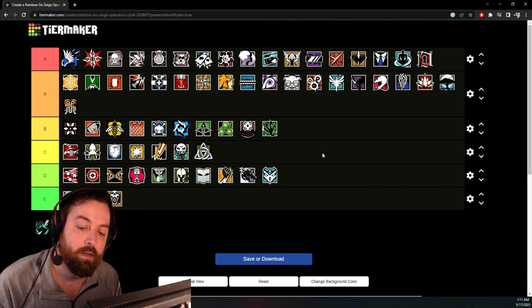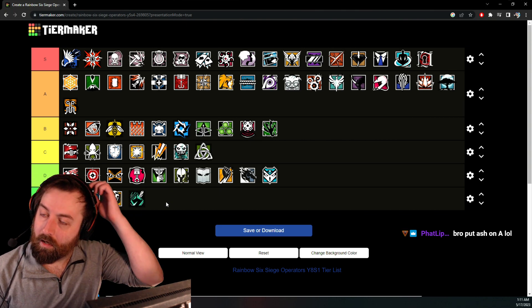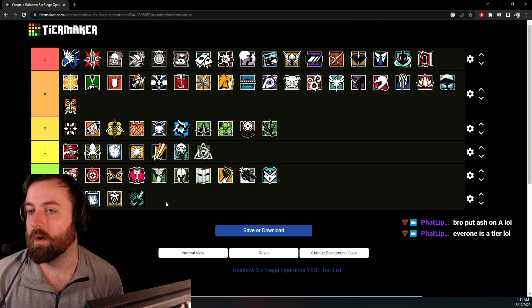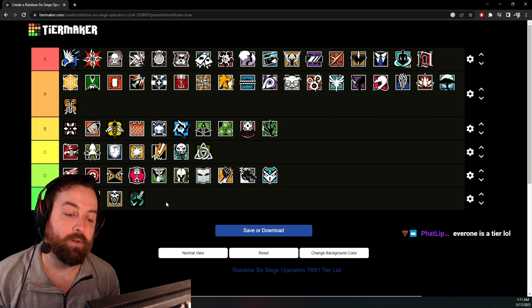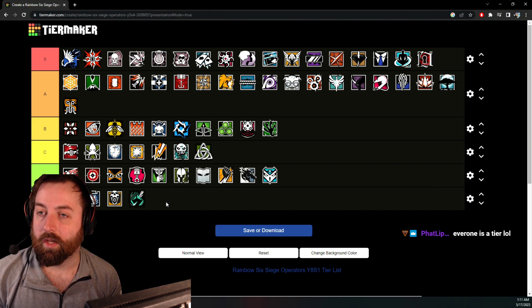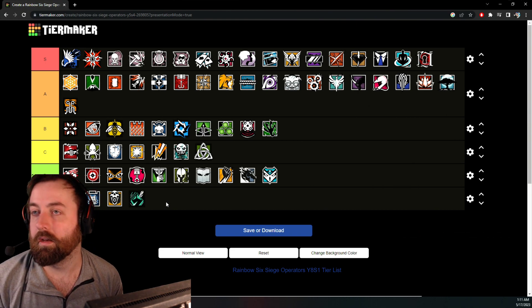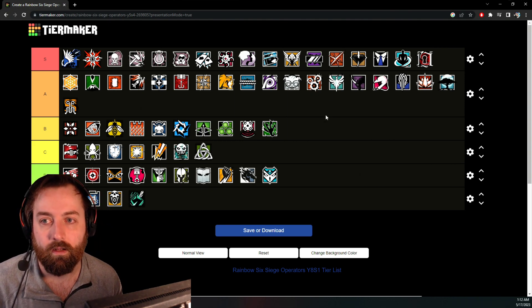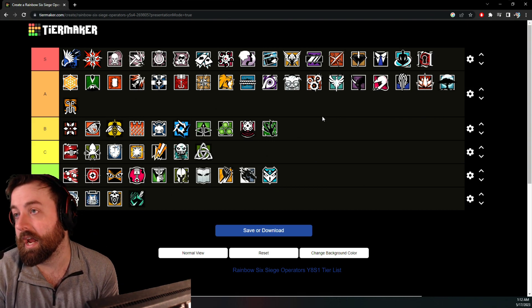Sens — I'll die on that hill — Sens is E tier. The ability is very easy to counter: if they have a Sens smoke, just throw an Impact or Nitro through it and it goes away. That's a horrible function for an ability. The gun is very mid — a dollar-tree version of the PDW — and while you do get a Hard Breach Charge, there are so many operators that have that. Why pick Sens over Ying? I just can't understand it.